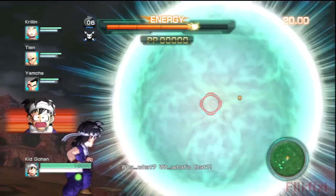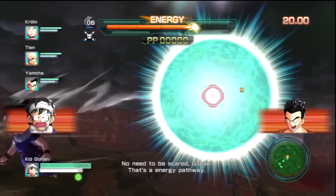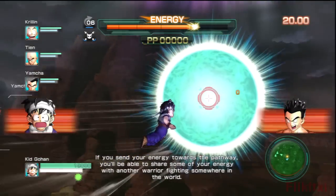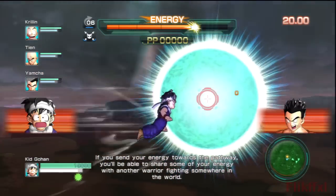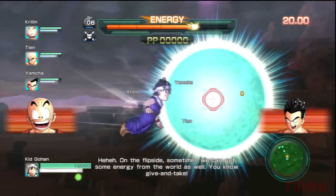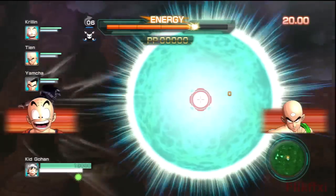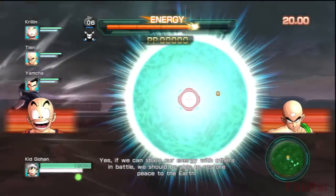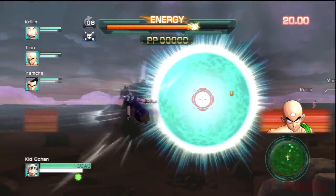We're going to get taught about sharing energy etc. If you send your energy towards the pathway you'll be able to share some of your energy with another warrior fighting somewhere in the world — probably Japan at this point. On the flip side, sometimes you get energy from the world as well — give and take. I'm not sure when that happens. Sometimes characters get randomly healed — I thought it was my teammate sharing it but maybe it's just the world energy thing.